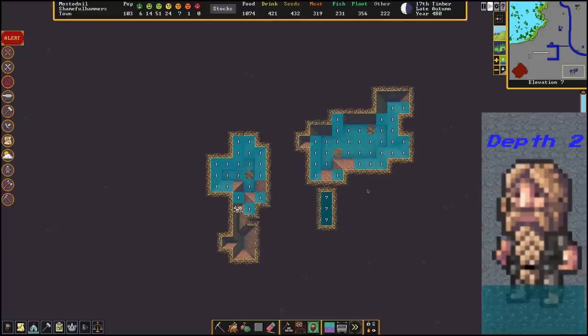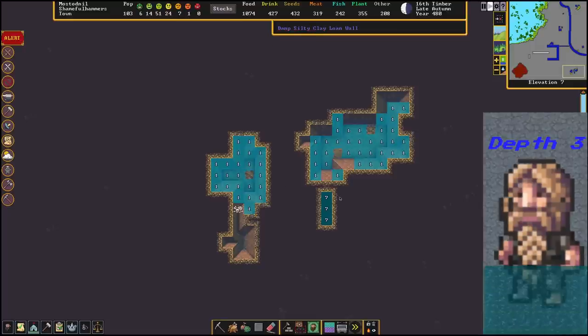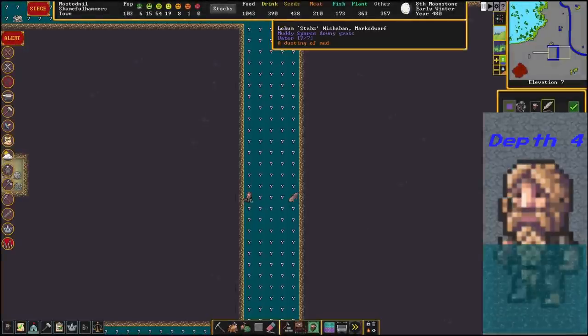If a body of water consists mostly of depth-two water tiles in a small pool and there's at least one tile with a depth of one, this will eventually evaporate — so don't rely on any water sources that have this. The effect of evaporating water is increased in warm and very warm biomes. A depth of three means dwarves are waist deep and still safe; this is also the last depth they will freely walk through. From a depth of four your dwarves will start gaining swimming experience, which is very useful since it will prevent drowning.